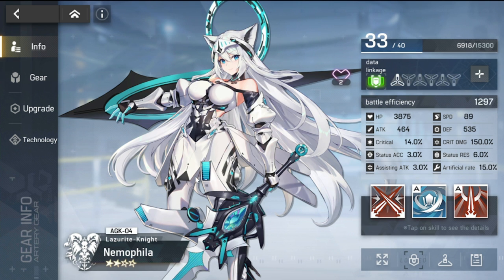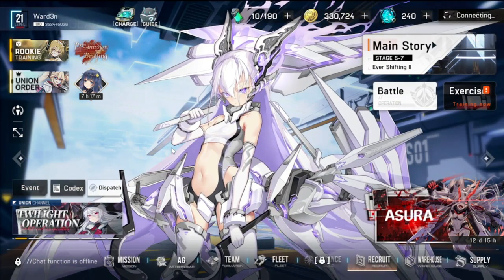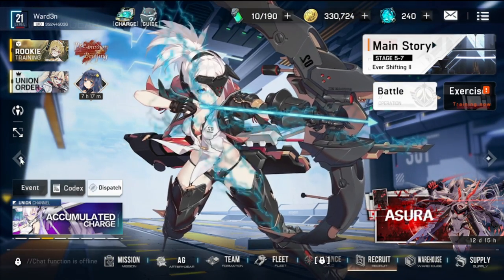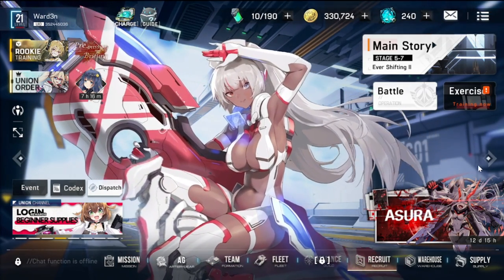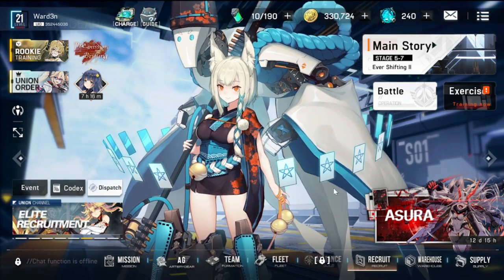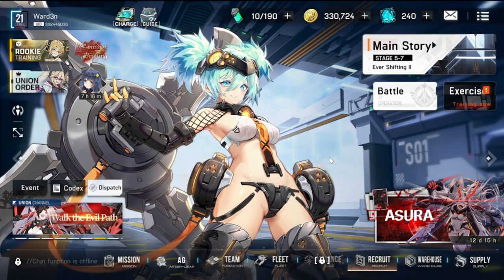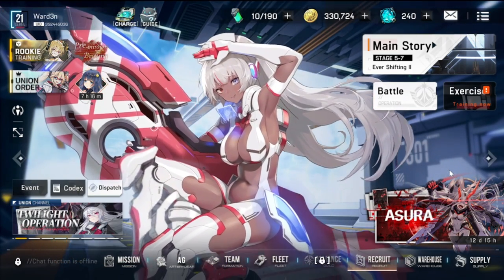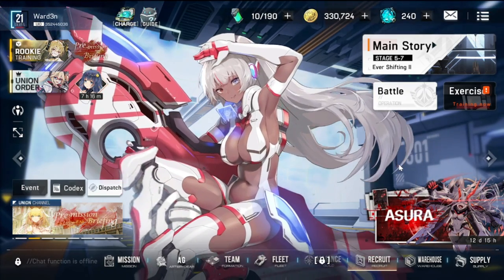I'm not sure if the 2D art for individual characters will be animated, but I'm already okay with the current animations. Going back to the home screen, I'm loving the easy wallpaper switching — you can slot in five waifus at a time as your default wallpaper and scroll through them based on your mood. As you collect more waifus you'll be doing a lot of switching here.